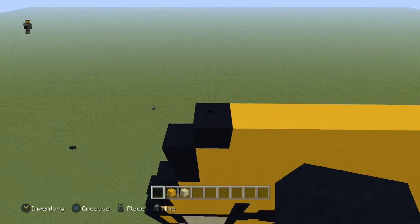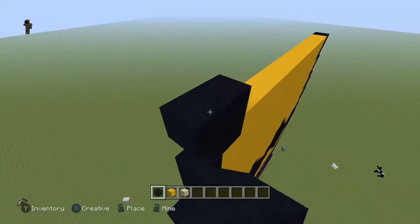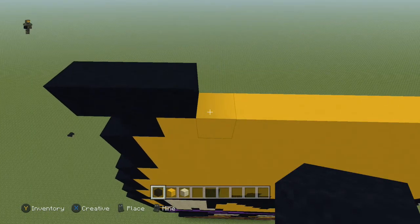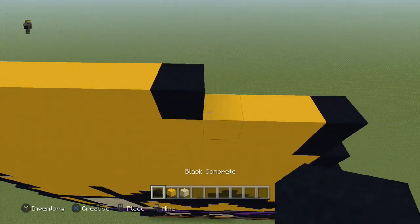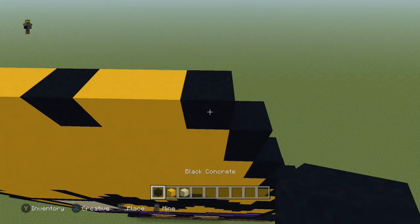Next row, come to the end and you're going to place a black, then place one to the left of it, another one to the right, and another one to the right. Then you're going to do: seven yellow, one black, two yellow, and a black.